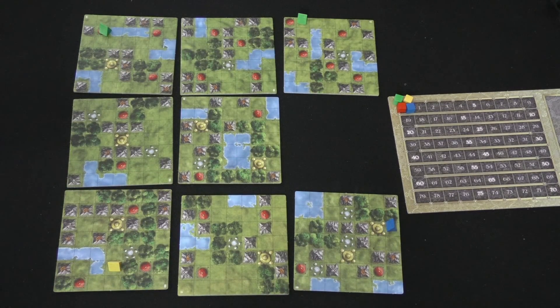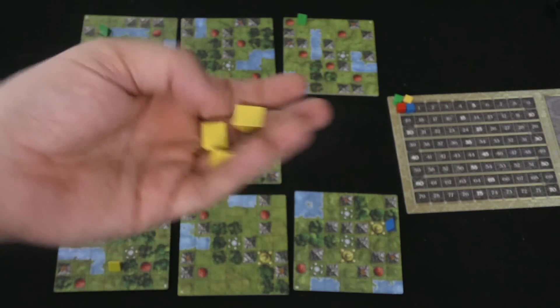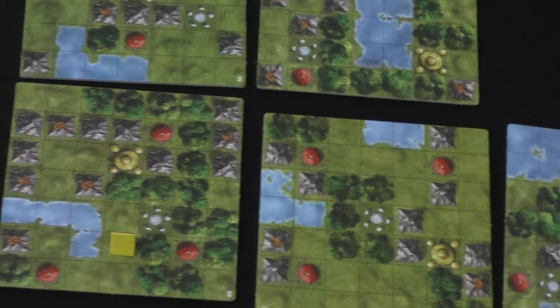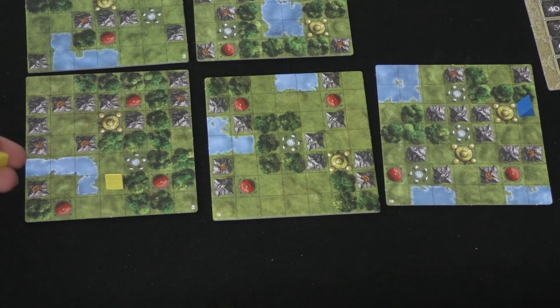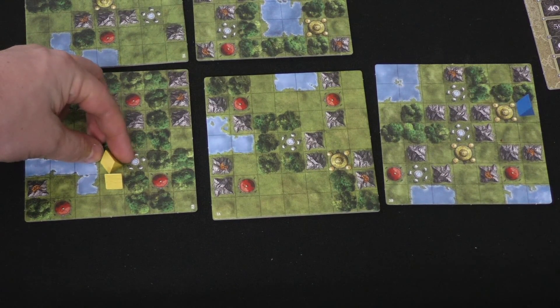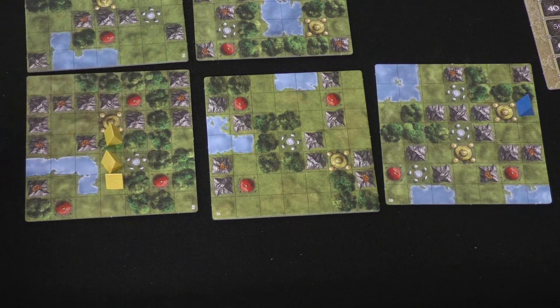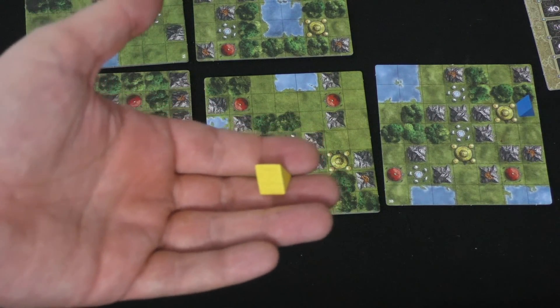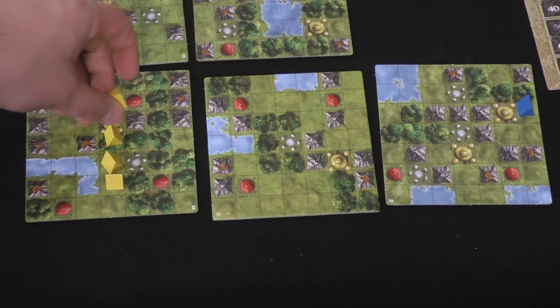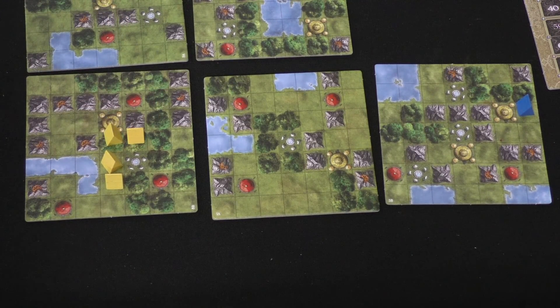On a player's turn, besides that action if they have any, they're going to place three tents on the board. You place them normally next to where one of your other pieces is. You could place one on a plain space, or you could place one in trees — but if you place one in trees, you have to sacrifice one of your three pieces for that turn. Once you're in trees, you can place next to trees and you're fine.